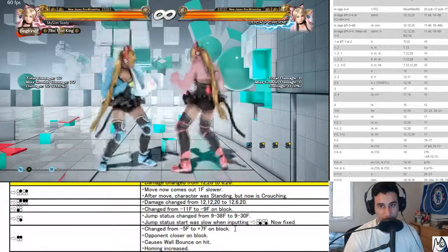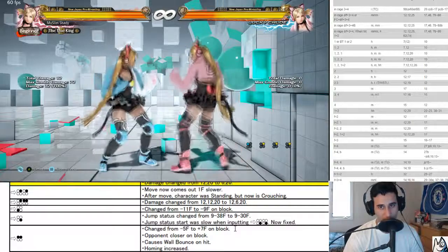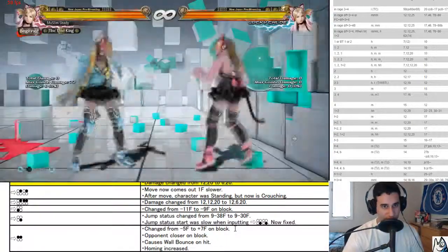Four two — wimble do change, yeah this is the damage change. 11 to 9. Four three on block.